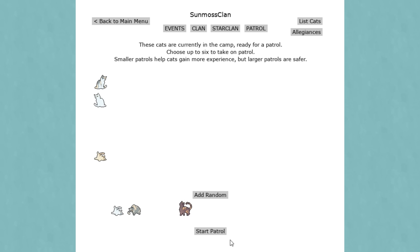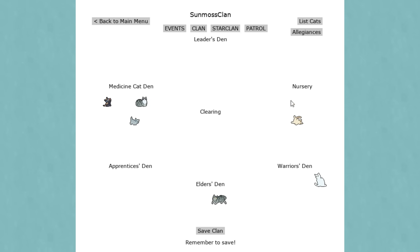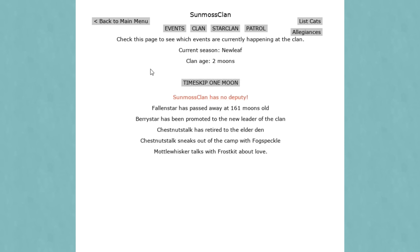We'll do a big patrol - they come upon the scent of a hare and have caught the hare! But wait - no deputy? Fallen Star has passed away at 101 moons old. We were just minding our own business! Barry Star has been promoted to new leader of the clan. Chestnut Stock has retired to the elders' den. Chestnut Stock sneaks out of camp with Fog Speckle... why are my elders sneaking out? Model Whisker talks to Frost Kit about love.